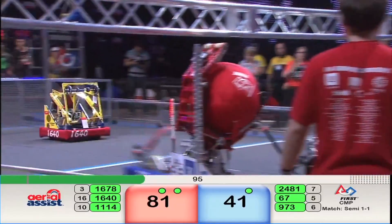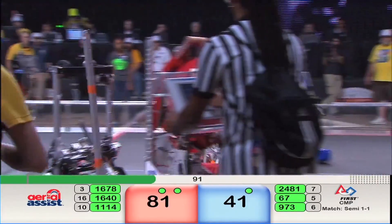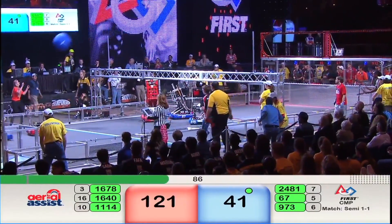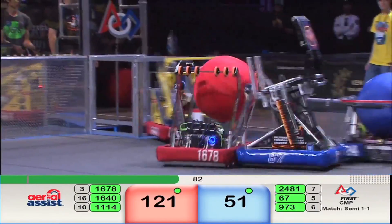It makes its way into the white zone where it runs into 9-73, a Blue Alliance defender. Their alliance partner runs interference. They score! That's Symbotics! Red Alliance now with 121 points, Blue Alliance with 51.